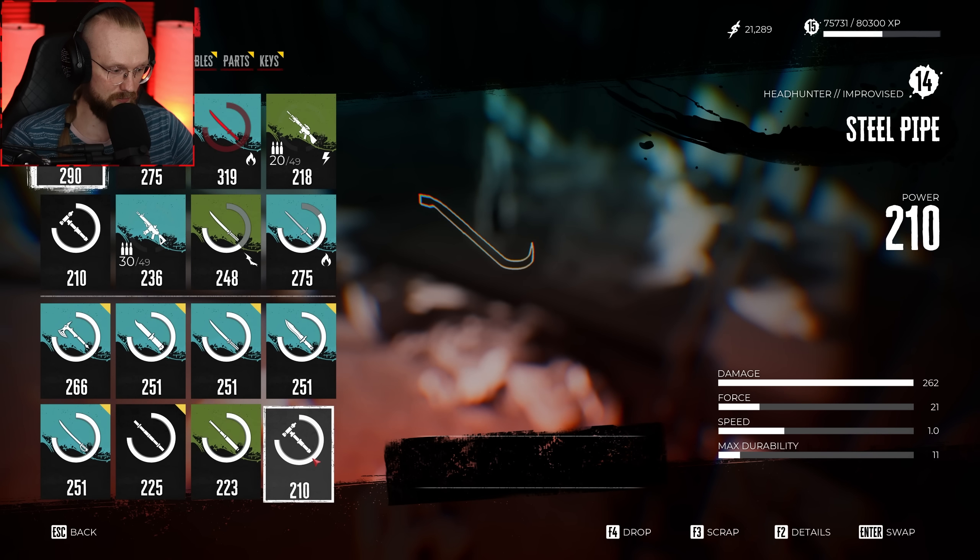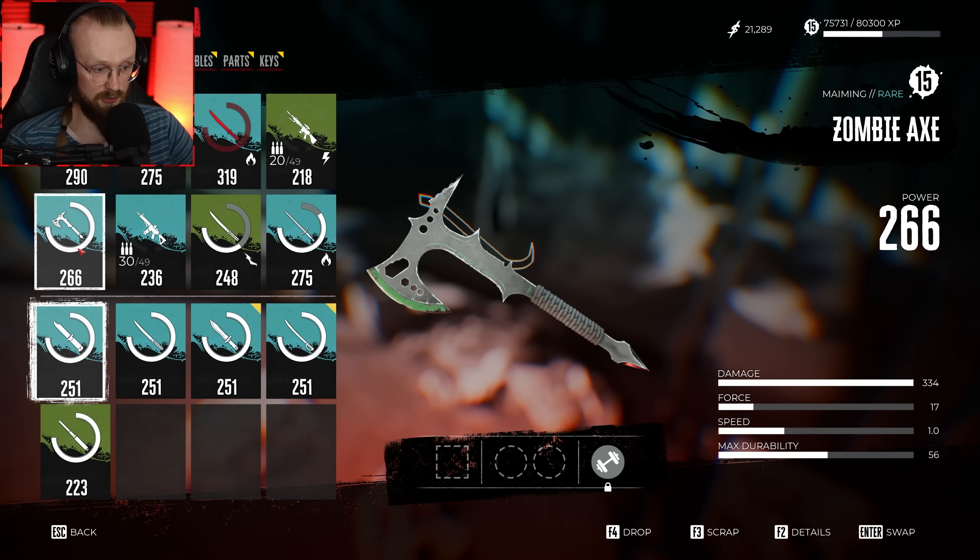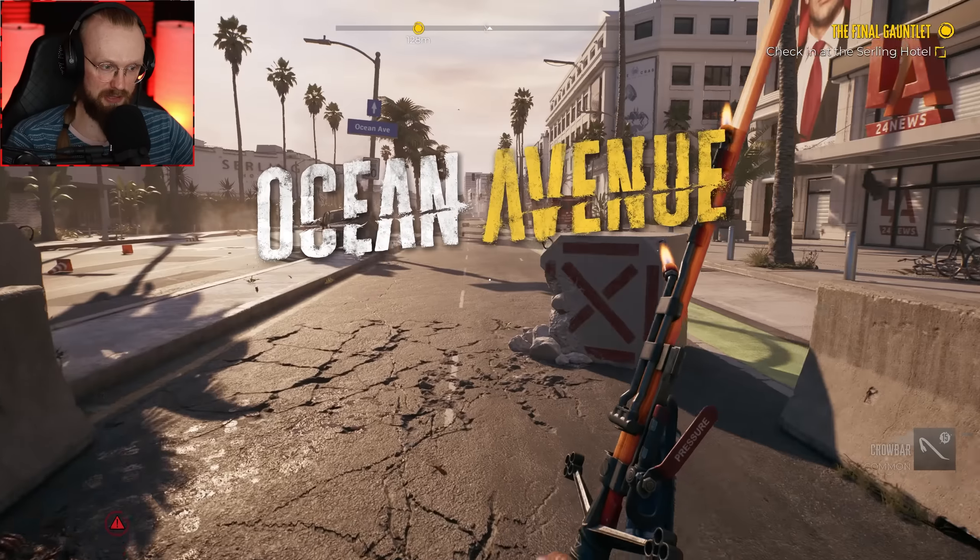We have a crowbar and I have no space in my inventory. This zombie axe is really good — I need to start using it. It looks great — you gotta admit it. I don't think there's anything else I've missed.